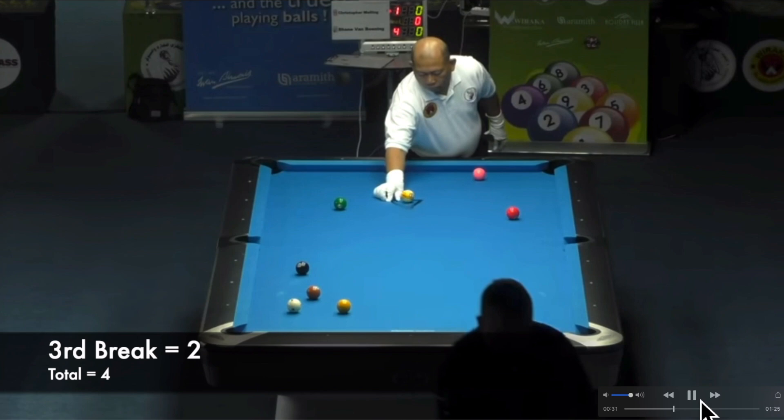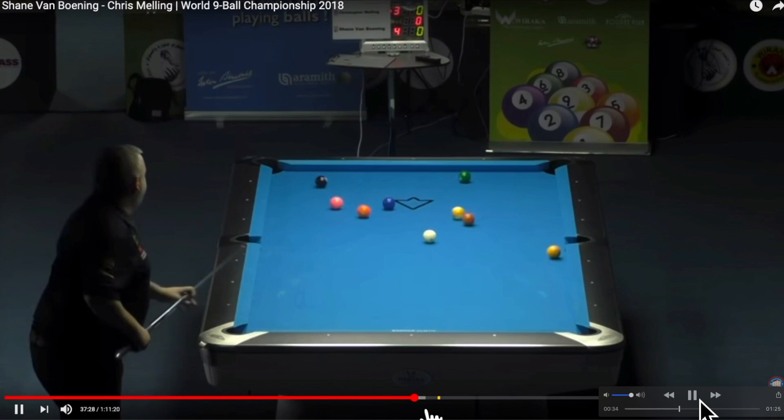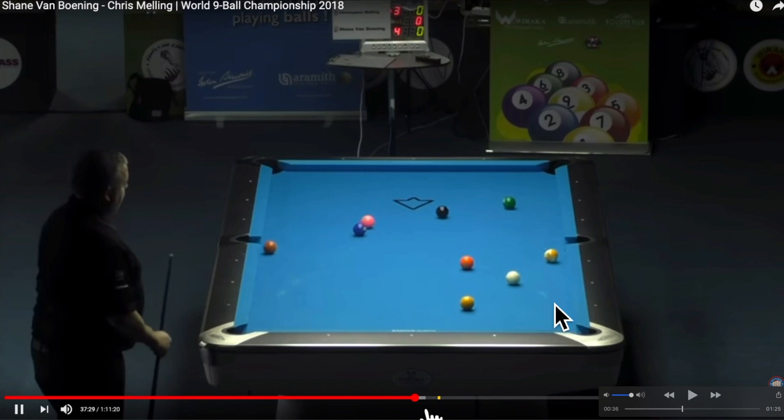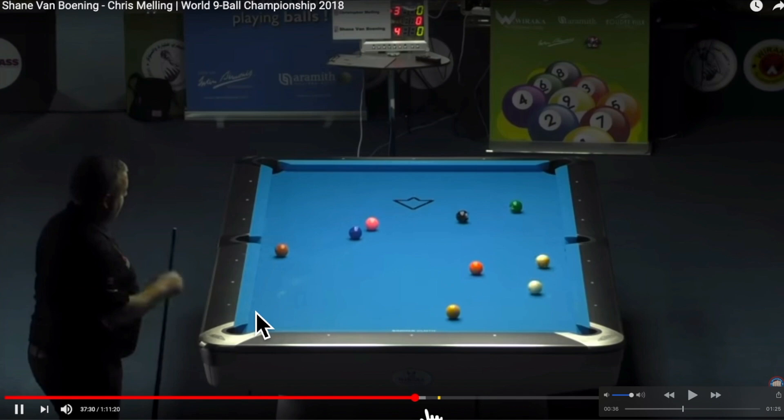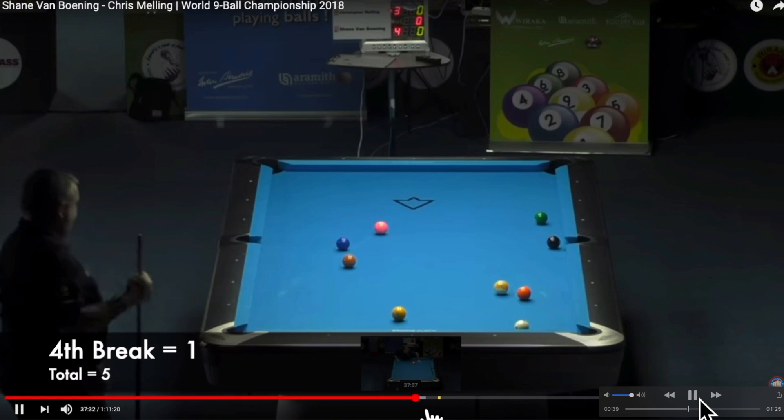Chris never adjusts during the whole match and I don't understand why — he doesn't hit the balls harder or softer. It's like all he's trying to do is make that corner ball, and it's almost like that's all he cares about. But there's so much more to breaking than just making that corner ball. Here's another rack: the corner ball goes flying in, but the cue ball gets bounced down table by the five ball and the one ball is nowhere near the corner pocket. He gets another point for making the corner ball for a total of five after four breaks.